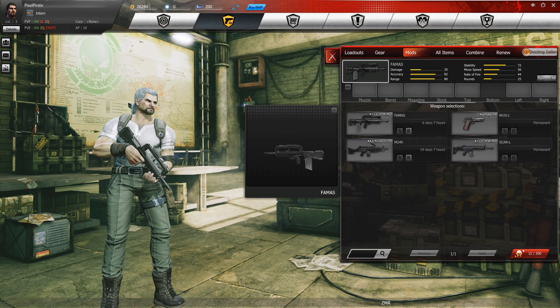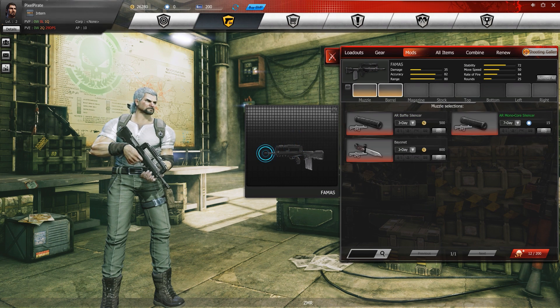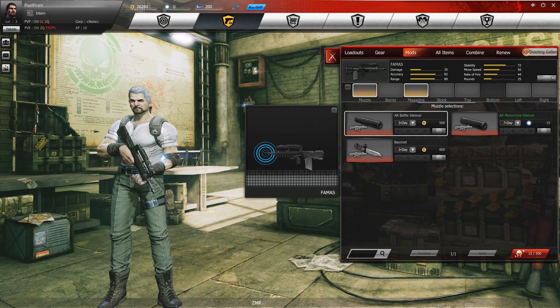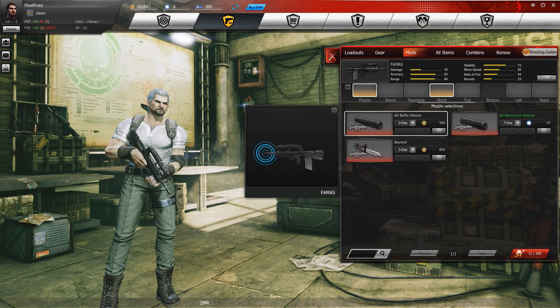One of the special things about this game is you've got mods, so you can add things to your weapons. On the top you can have a reflex scope or an AR scope. On the muzzle you can have silencers or a bayonet. It really allows you to customize the guns to your play style, which I think is absolutely fantastic.